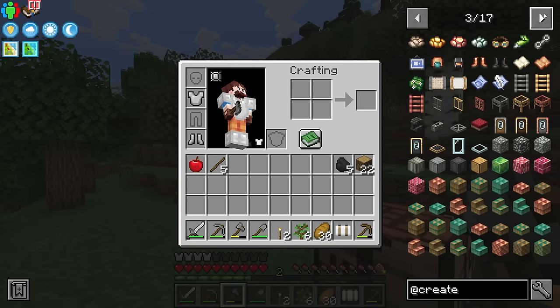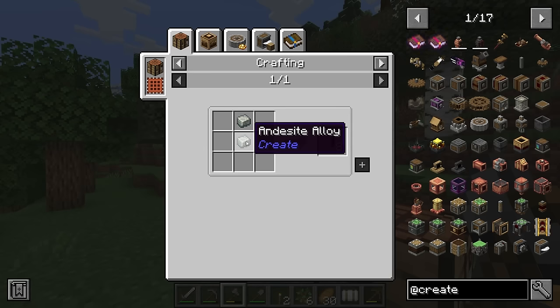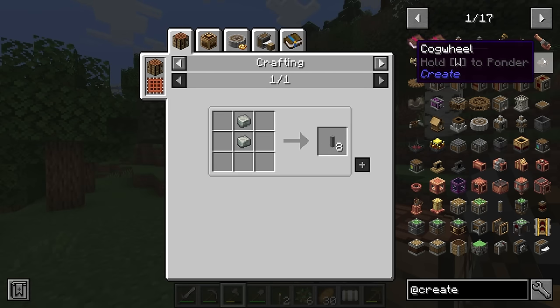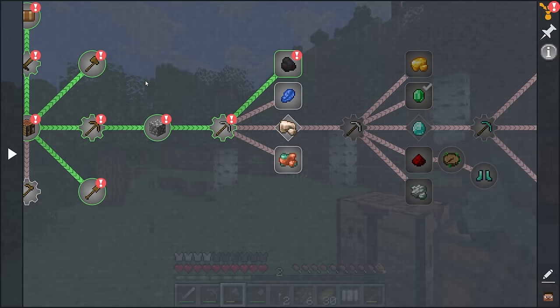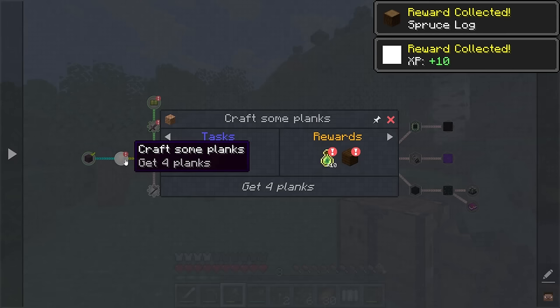Over here there's a whole load of stuff to look at. What do I need to make some of this? A shaft? Andesite alloy? Right, andesite and iron. I'm getting so confused. So it's looking like we're going to need a lot of andesite and a lot of iron. But there is another way we can find out what we need, which is in the quest book.